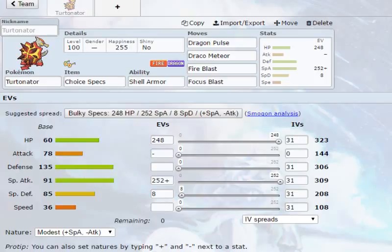Focus Blast hits Ice-types, Rock-types — which we don't otherwise have coverage for — Steel-types, and Normal-types. We also don't really have any coverage for Fairies, so I recommend that if you don't want Draco Meteor or Focus Blast, you can always run Flash Cannon, because Flash Cannon is a very good option for when you have to fight Fairies. You see a lot of Fairies, such as Sylveon and other new Fairy-types like Comfey.